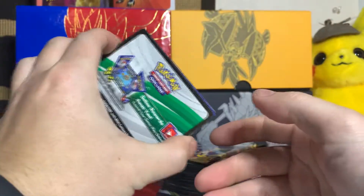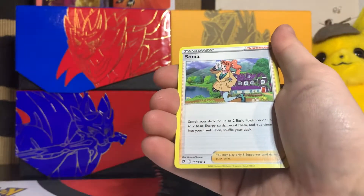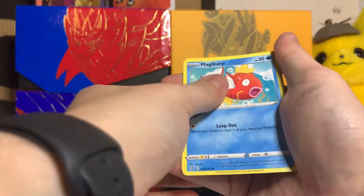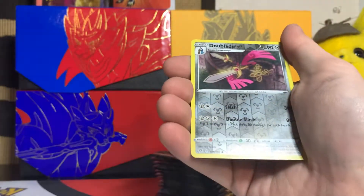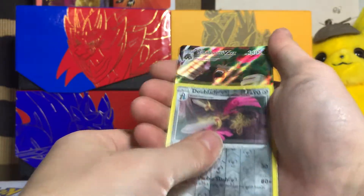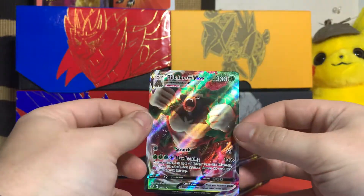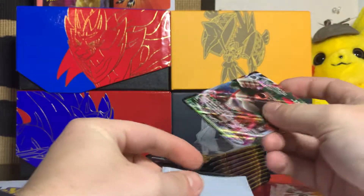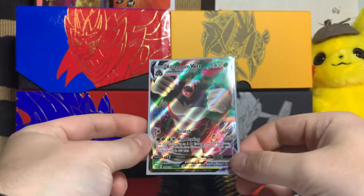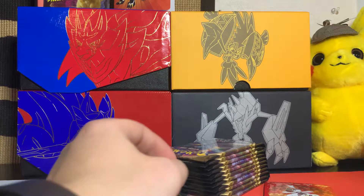There we have another white card after like four green cards — we were about due. Fighting energy, Full Heal, Sonia, Macherie, Magikarp, Metagross, Milcery, Growlithe, Impidimp. Reverse holo Doublade and Rillaboom VMax! Look at that — first VMax of the box. I'll take it. Don't know if I'm on Grookey gang, but I'll take it.